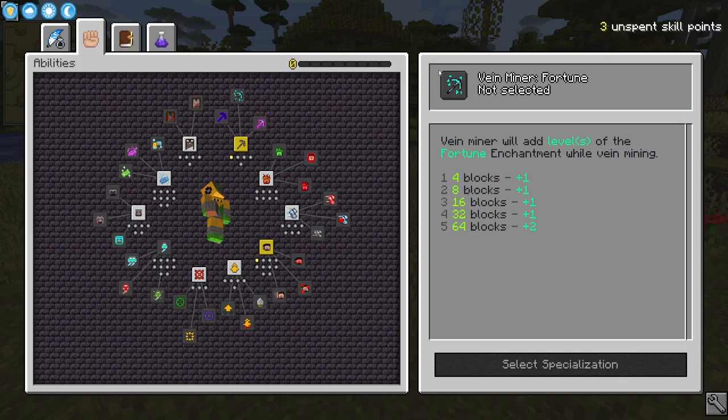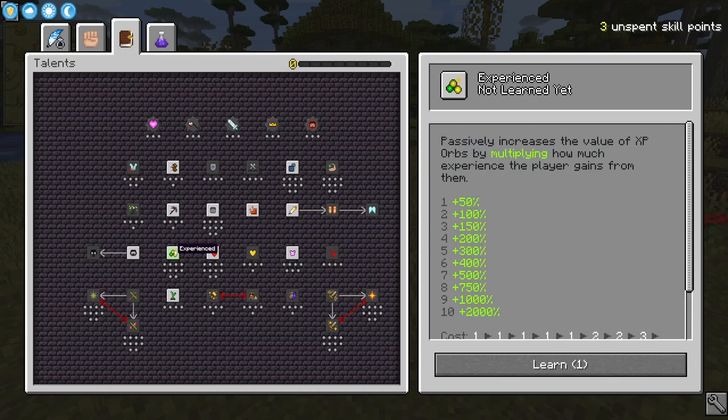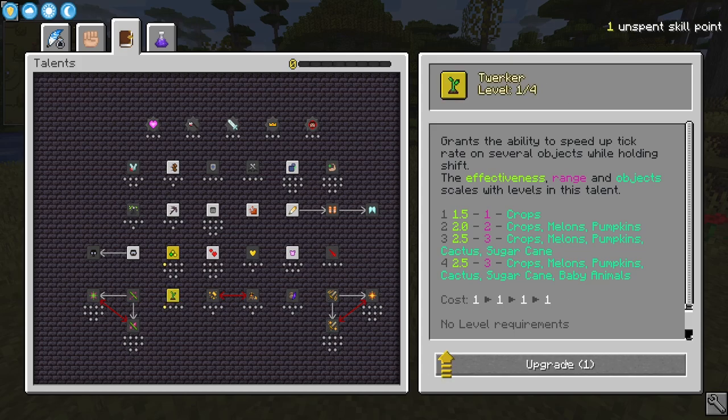We still have three unspent skill points, so I'm heading over to the Talent section. Specifically, I want to grab Experience — it passively increases the value of XP orbs by multiplying how much experience the player gains. One experience orb will get a plus 50% increase. Twerker is also going to be extremely useful early game — it allows us to twerk on crops and grow them faster, so we don't need bone meal early game.